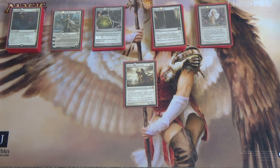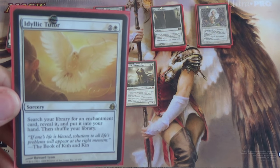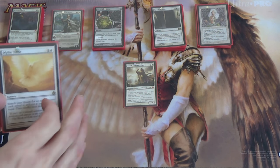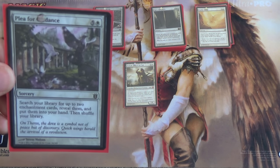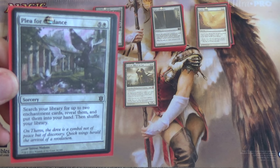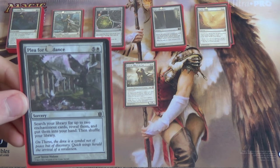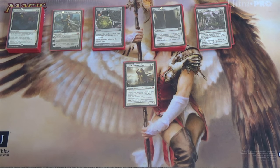Now we have some tutoring effects. Obviously, Idyllic Tutor — search your library for an enchantment, reveal it, put it in your hand — for three mana. Now for six mana, double the mana, you get double the enchantments — Plea for Guidance. Search your library for up to two enchantment cards, reveal them, put them in your hand, shuffle your library. Also, top-tier flavor text: 'The dove is a symbol not of peace, but discovery.' They're not mutually exclusive. That's Theros for you.